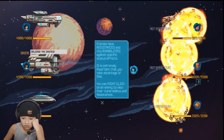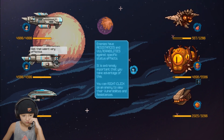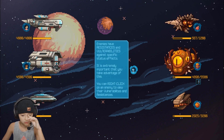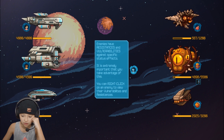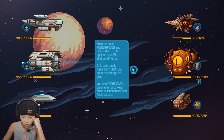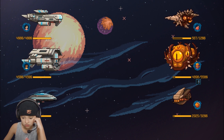That wasn't very effective. Enemies have resistances and vulnerabilities against specific status effects and segments — it's extremely important that you take advantage of this. Right-click on enemies to check their vulnerabilities and resistances.